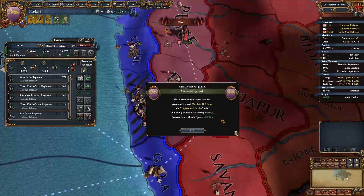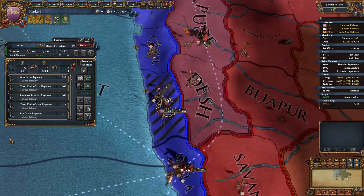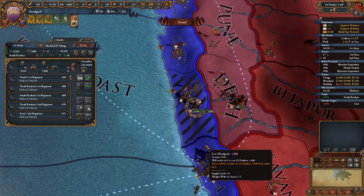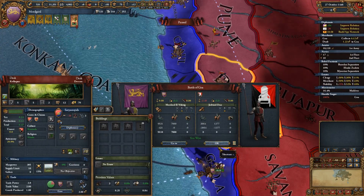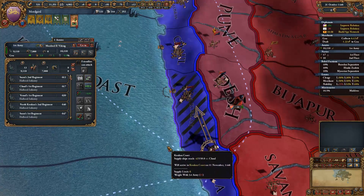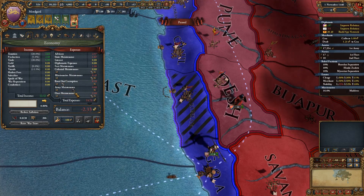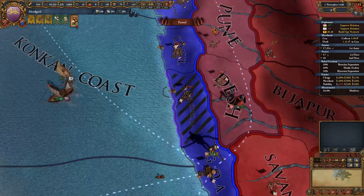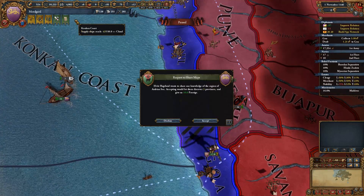Leader trait gained - we have become an inspirational leader, which means we recover army morale faster. Couldn't I have cavalry combat strength or infantry combat strength or something like that? You're just going to sit there, you bastards - thought I'd killed you. Now I have. I didn't want them to take the province though. All right, so we can reduce the maintenance now.